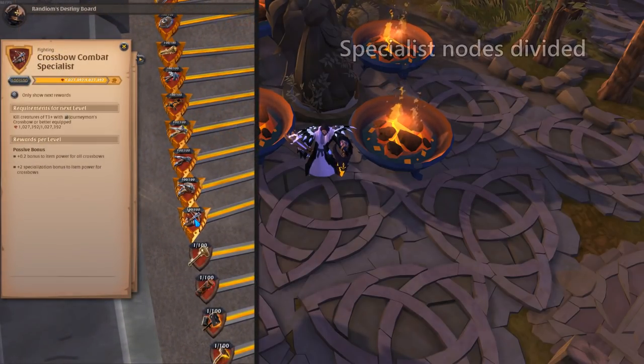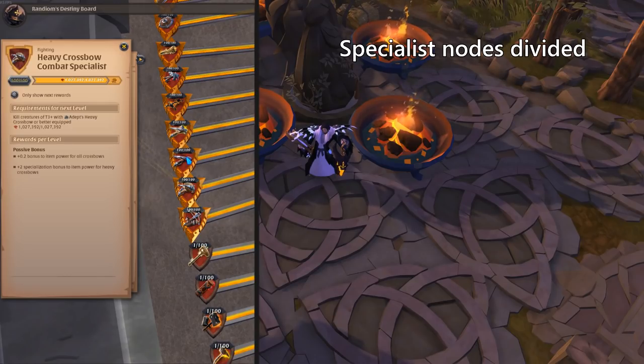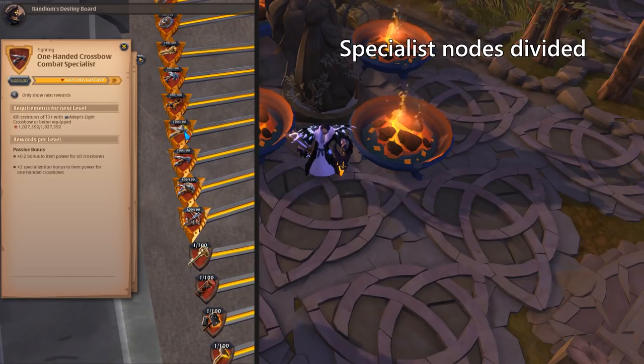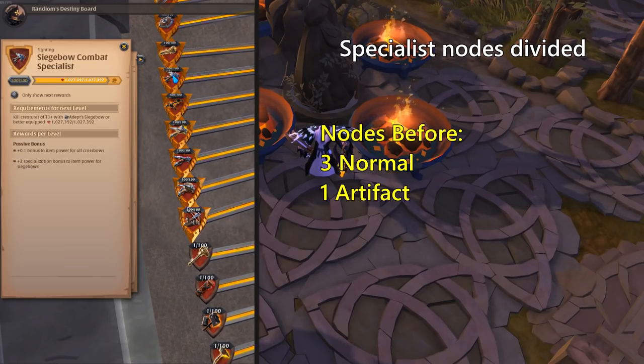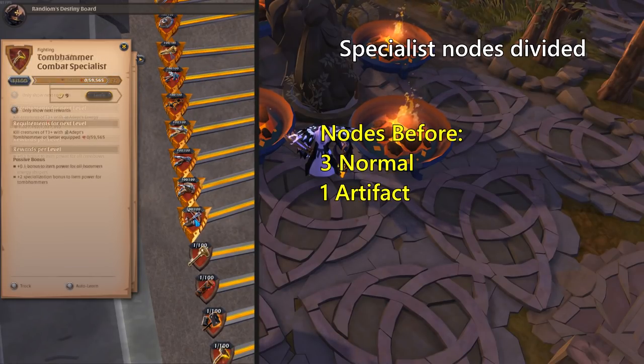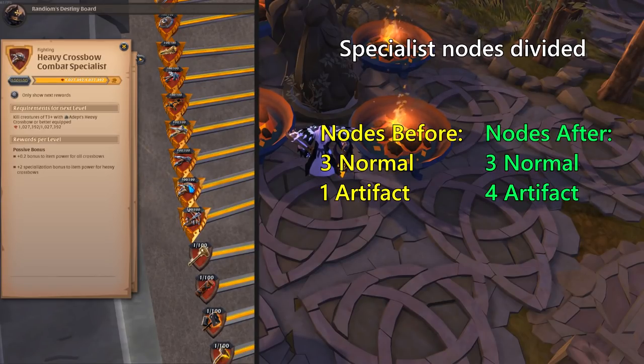With the Avalon update, the specialist nodes in the destiny board have gotten a complete overhaul in how it calculates and divides spec on your equipment. A change that was made regarding the specialist nodes was that each weapon now has their own individual node. This means that there are now 7 specialist nodes instead of the previous 4, with 3 normal and 4 artifact nodes.